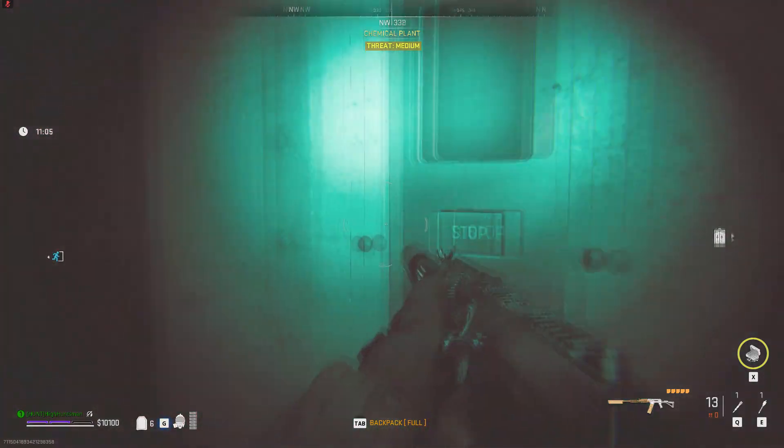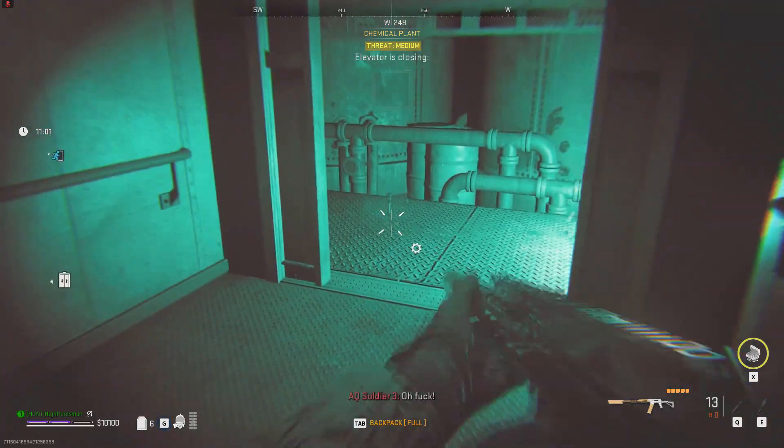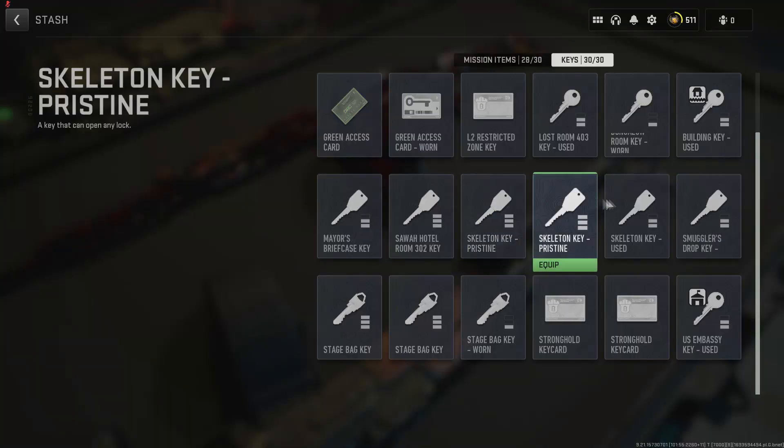Once he's dead you'll want to loot the Cartel deal documents and you want to bring these to the exfil safely, and now you've completed the first part of the mission.